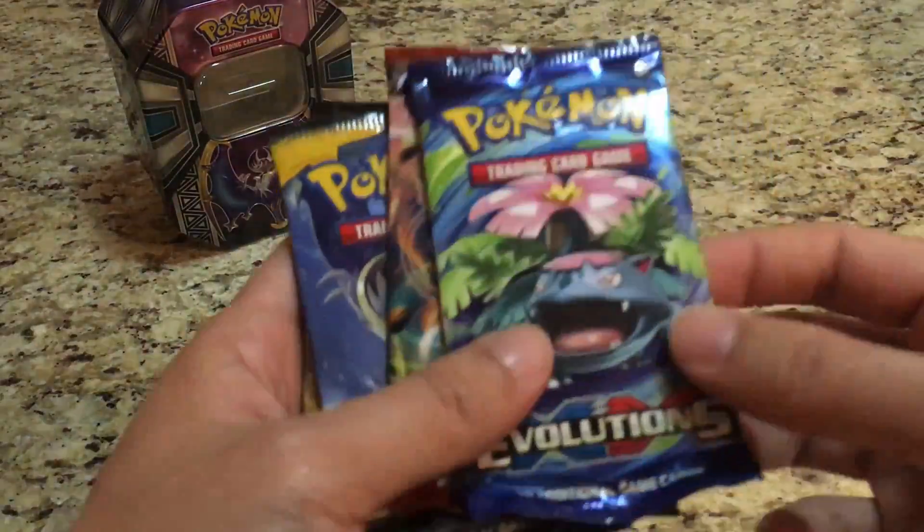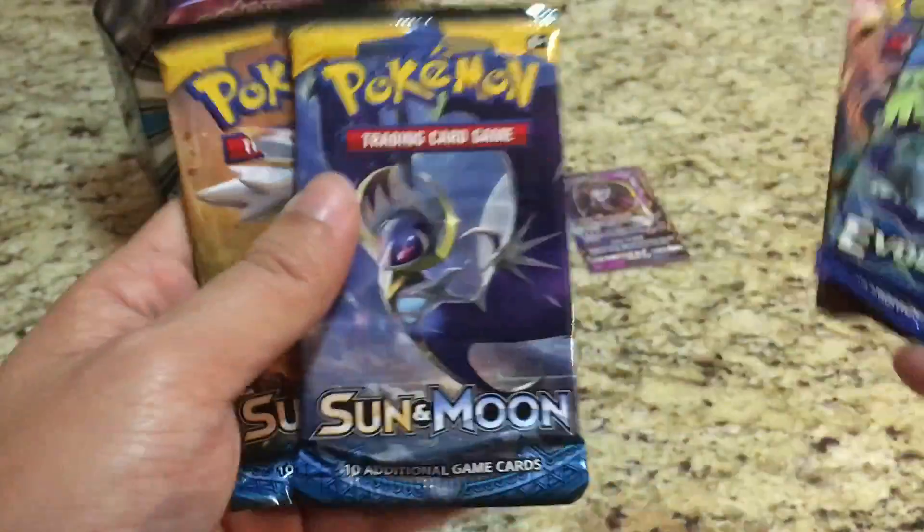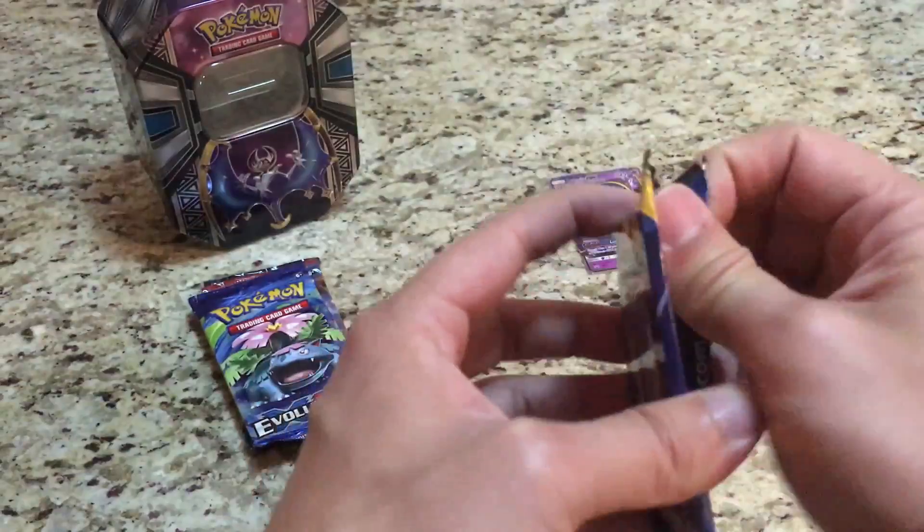And we get the four booster packs: Evolutions, Breakthrough, Sun and Moon, and Sun and Moon. So let's start off with the tin mascot and go with Lunala.